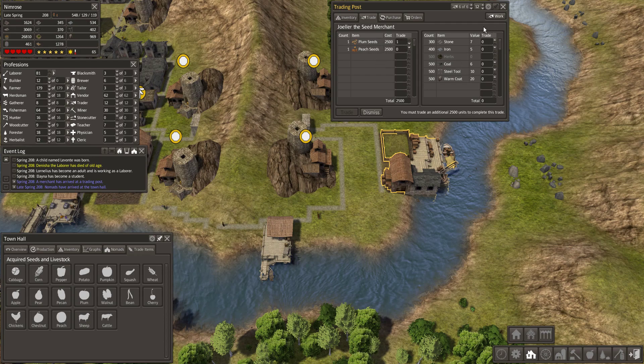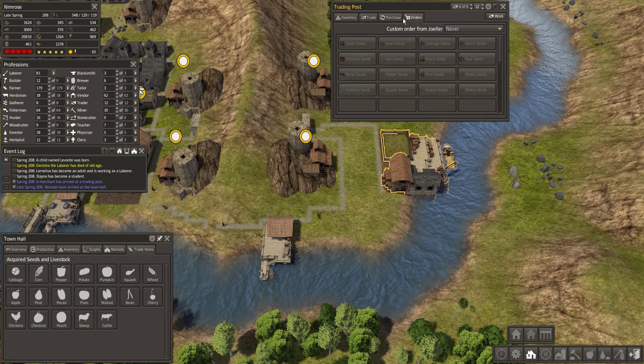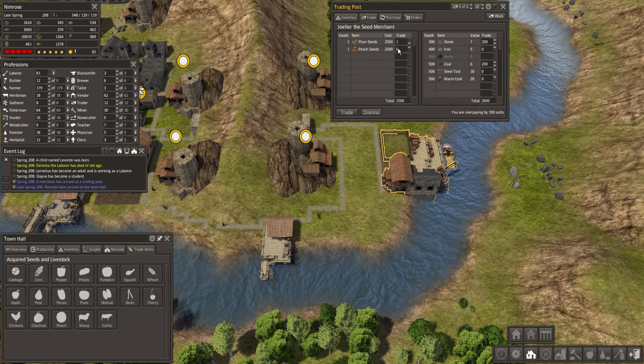You pay with your stocked items. You can also order items — the next time a merchant visits your trading post, they will deliver the required items for an increased price.